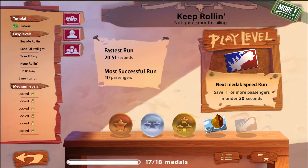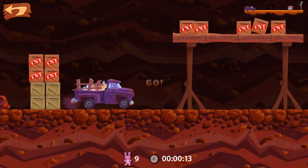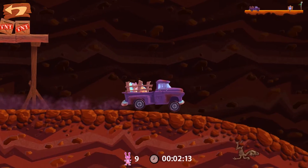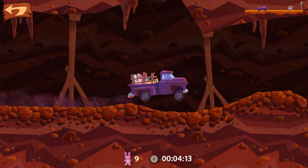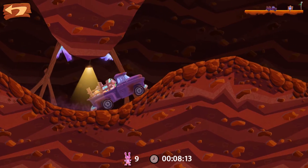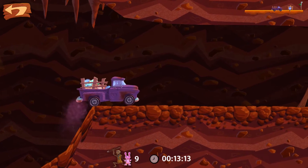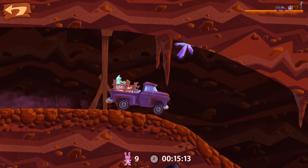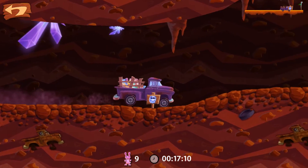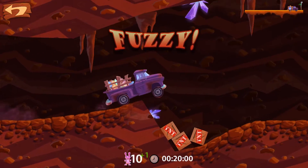Sub Railway — here we go, play level. TNT — love it, there's a lot of it. Go go go! I probably shouldn't be going so fast after that. Oh shit, wow. We still have all the animals on board. Here we go. All right, fuzzy fuzzy. Oh shit. We did it!